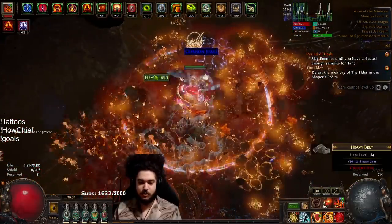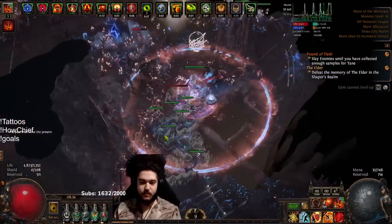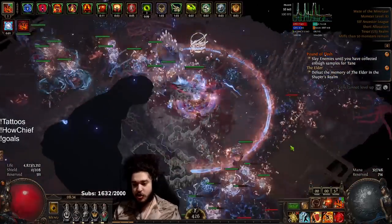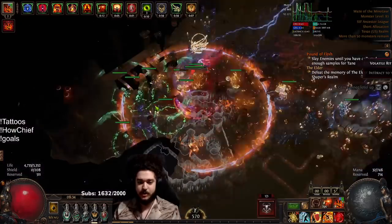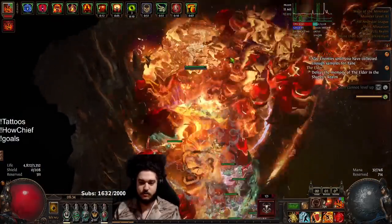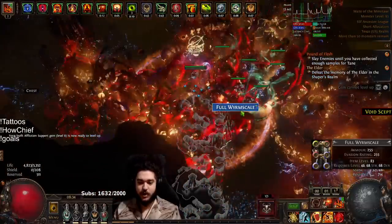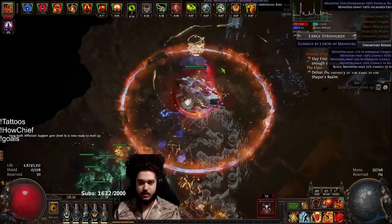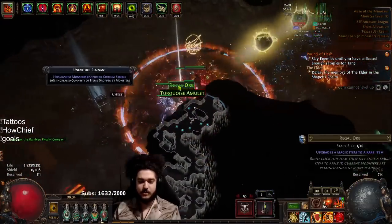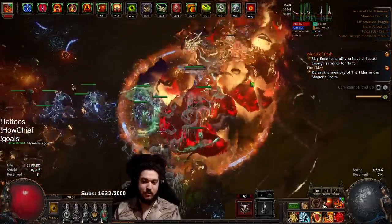Right now we have the chieftain explode node, alongside that we have the two percent tattoo, and I also have the burning mastery for the three percent — I normally wouldn't take it, but it chains well with Herald of Ash, which is why we're taking it. To run Herald of Ash I am giving up a little single target by not running Skitter Bots. All I'd have to do to set up Skitter Bots is take one node, turn on Skitter Bots, and drop Herald of Ash. The only way I'd really want to play this character more is if I farmed more explode tattoos, but then I'd just conclude that I wish I'd put those explode tattoos on a juggernaut or inquisitor.